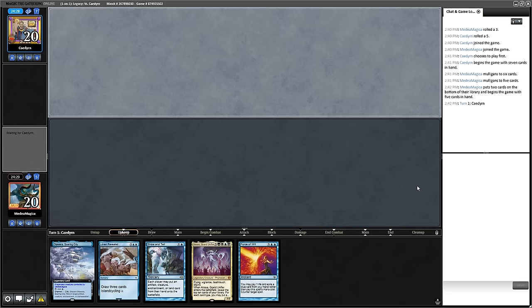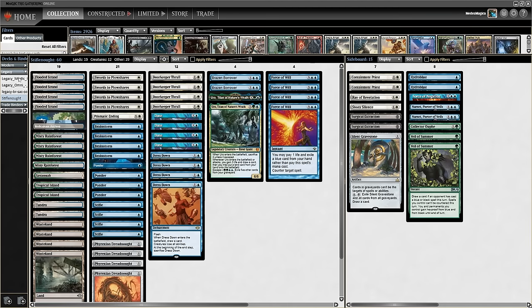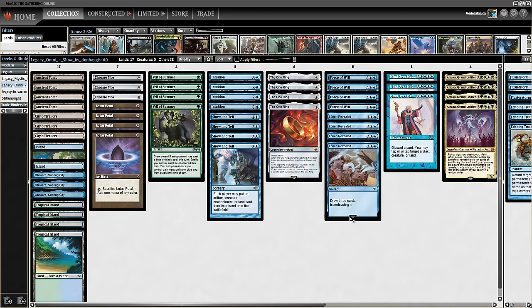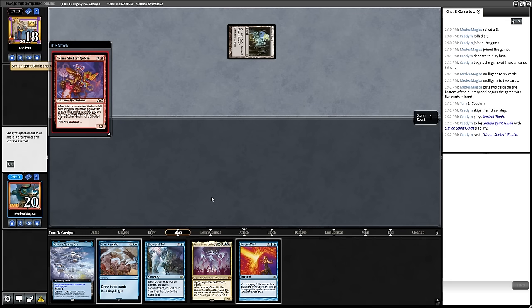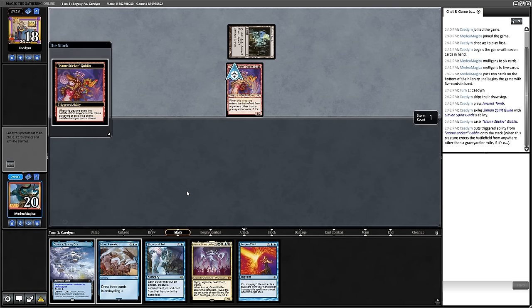I'm just going to check — I'm not a crazy person, right? There are cantrips in this deck. Oh no, there are no cantrips. Okay, understood — no wonder I don't see them. This is a weirder looking build than I thought. My opponent is firing off a Namesticker Goblin. I think I'm going to try to let this resolve and hit the next thing that happens. I don't really want to Force of Will it. Matron — I probably stop Matron.